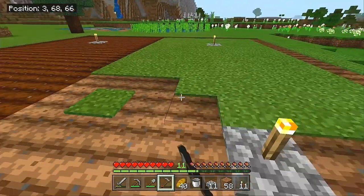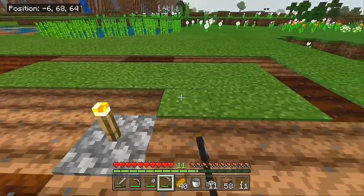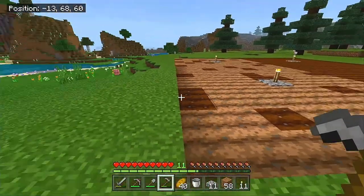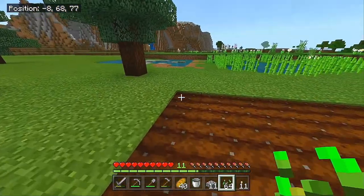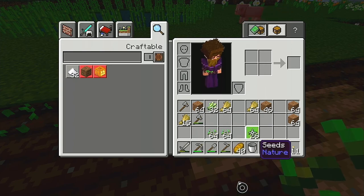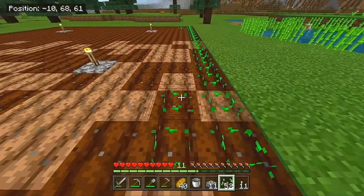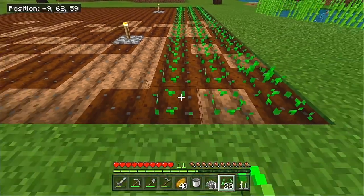This is going to be an 18 by 18 — we are going to produce 80 per square, we've got four squares, so that is 320 growable spots, which is exactly five stacks of wheat. That will give us a good amount of bread. I think I did my math wrong though — I need five stacks of seeds and I only have about three and a half. That's okay, we're going to keep going and plant all this anyway. We will be ready to fill up 320 growable spots in the next harvest.